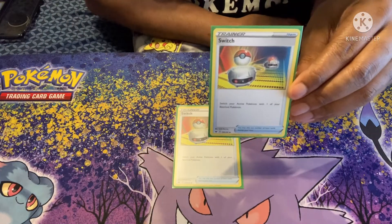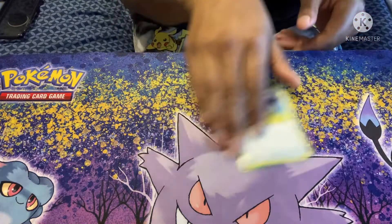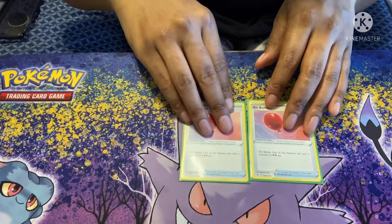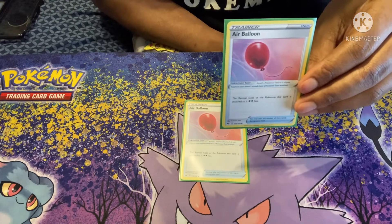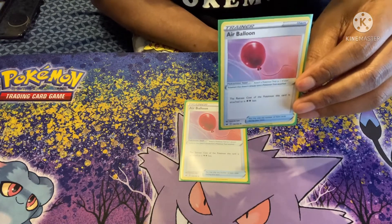Two copies of Switch — swap your Active Pokémon for one of your Benched Pokémon. Two copies of Air Balloon — your Retreat Cost becomes two less when attached to one of your Pokémon.